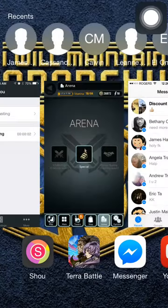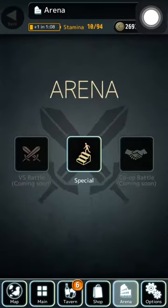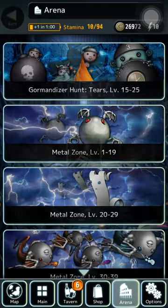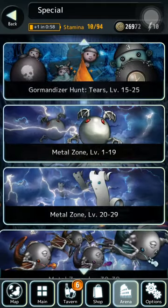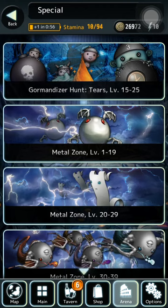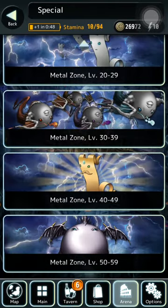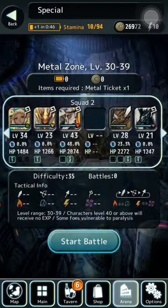Hey guys, so this is gonna be another terror battle video. I just want to let y'all know that there is an event going on right now. So you go into the arena, go special, and then there's a Gormandizer hunt, tiers level 15 to 25. I think this is a stage that drops on all those tiers. You need to add jobs and there's all the metal zones in here as well.